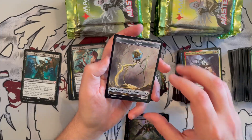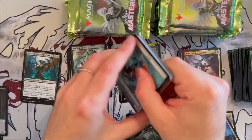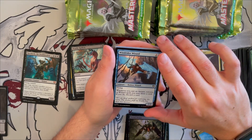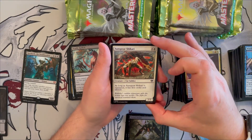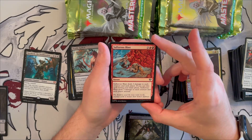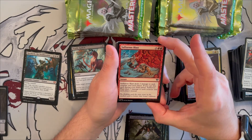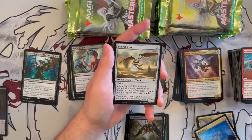Starting the second half! Wind-Rider Wizard is a 2/2 human wizard — whenever you cast an instant, sorcery, or wizard spell you may draw a card, and if you do, discard a card. Sunspear Shikari — as long as it's equipped, it has first strike and lifelink. Great for the equipment deck. Surface Blast deals two damage to each creature and player; if cast during your main phase, it deals three damage to each creature and player instead. Good board removal against small creatures and token decks.